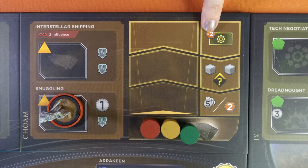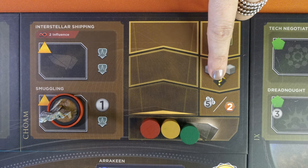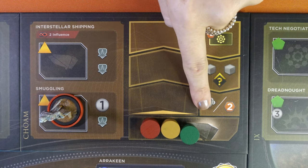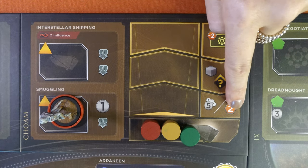The first level gives a discount of two Spice to purchase a tech tile. The second level lets you recruit two troops and also gain an influence in any one of the four faction tracks. At the third level you have a choice: you either pick five Solari and all other players gain one Solari, or you take two Spice.